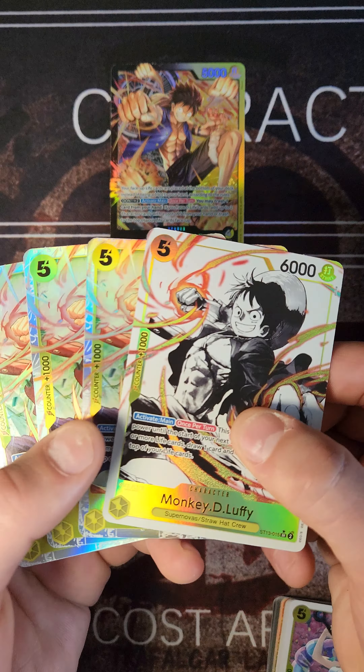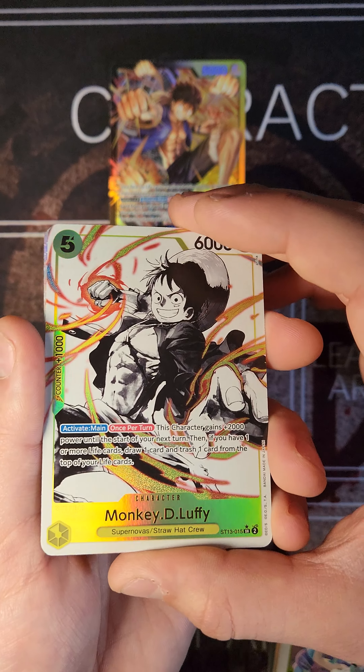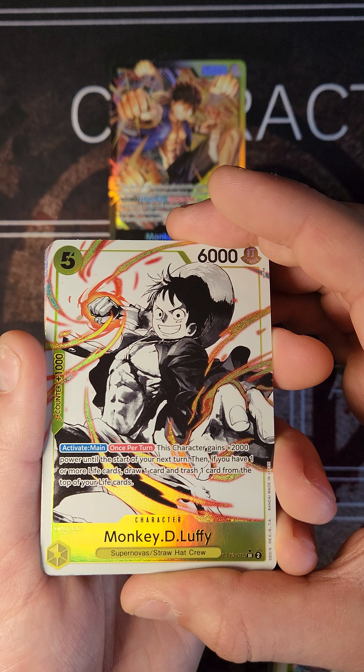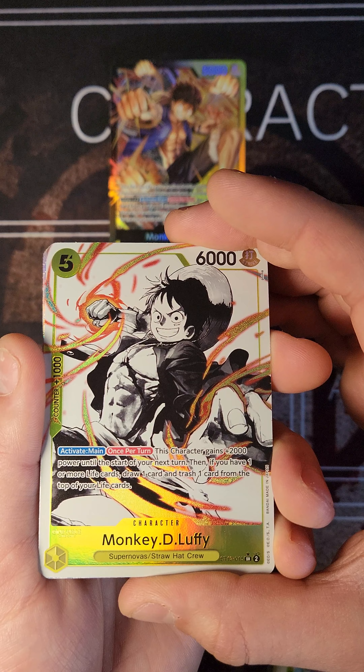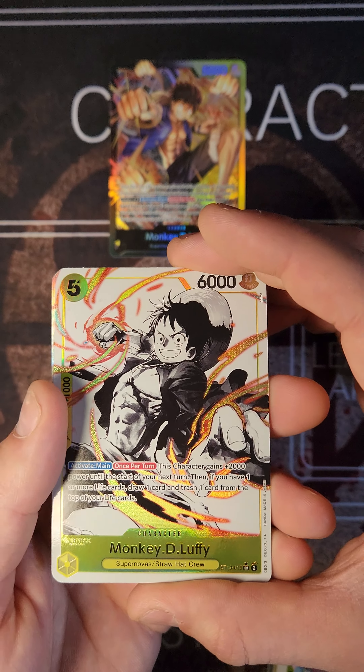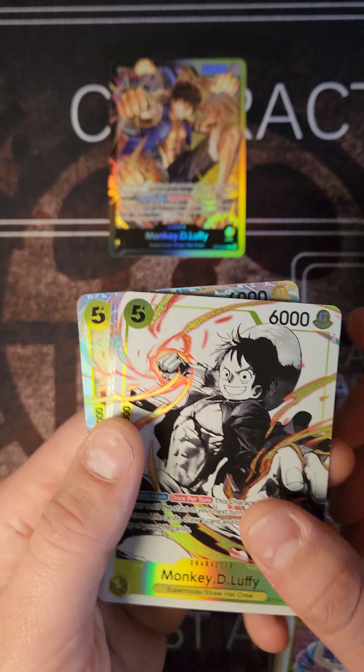We have the 4 Monkey D. Luffys — adult version. Activate main, once per turn: this character gains 2000 power until the start of your next turn. If you have 1 or more life cards, draw a card and trash 1 card from the top of your life cards. Really cool.